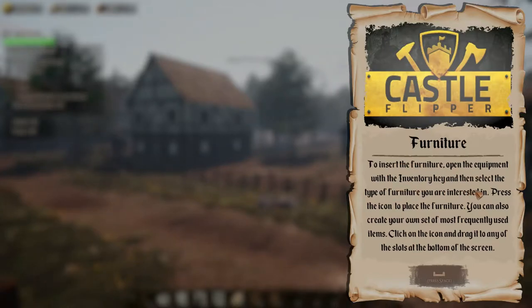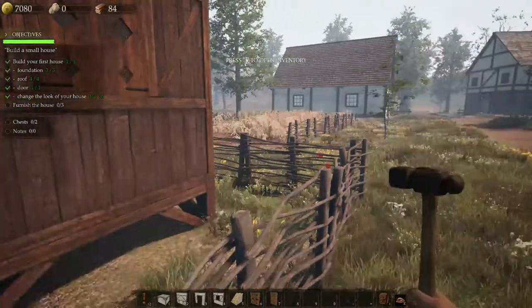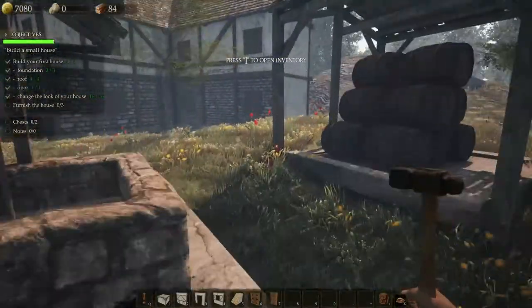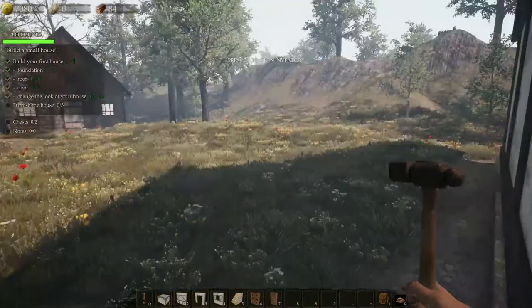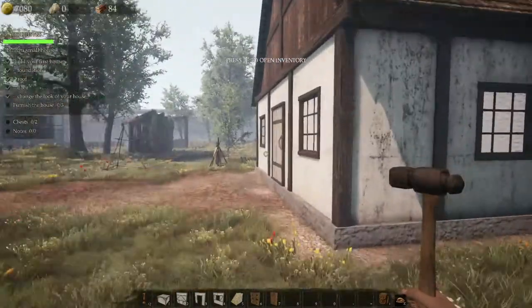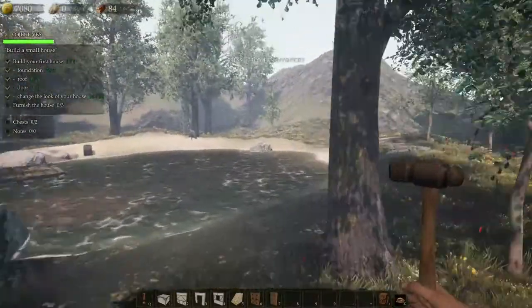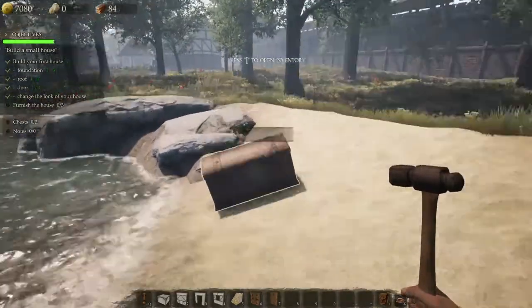Furniture: to insert furniture, open equipment with the inventory key, then select the type of furniture you're interested in and press the icon to place it. There are two chests and no notes around here, so let's try to find the chests. You can explore quite a bit out from where your actual mission is — that's pretty cool. Can we go in the houses? No. There seems to be an actual border where you have to stop. Oh there's a chest over here.